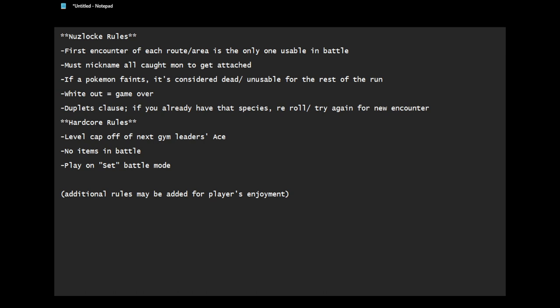Now if you do want to do some hardcore rules, which is what I play on typically, some of the rules are level caps — which means you make sure that you are not at any higher level than the next gym leader's ace Pokemon. For example, in FireRed or LeafGreen, Brock's highest Pokemon, his Onix, is level 14, so you are not allowed to start the Brock fight. You can level up in the middle of it, but you are not allowed to start the Brock fight at any higher than level 14.